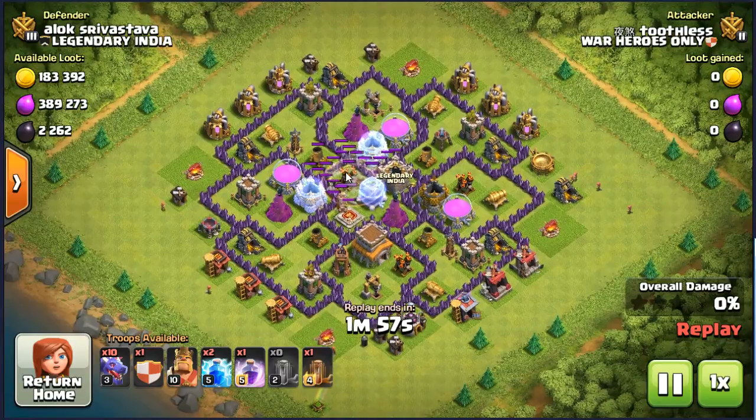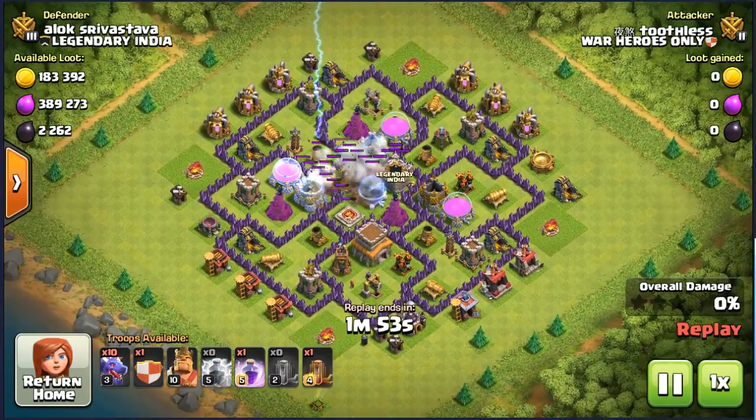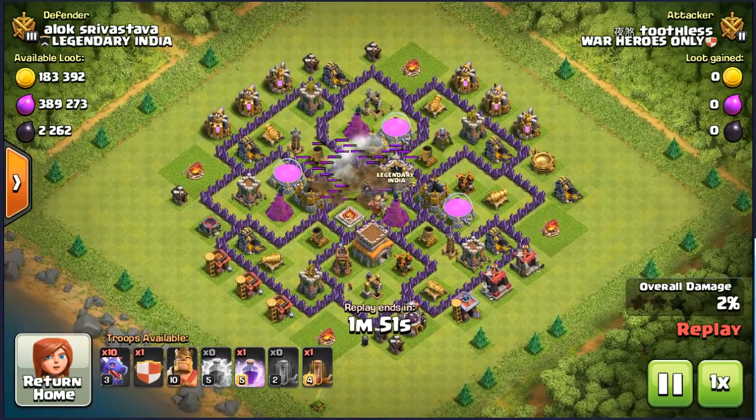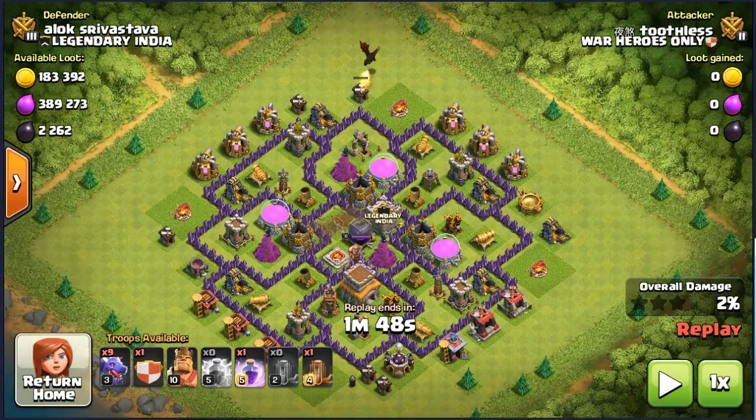Use an earthquake plus two lightning spells to take out one of the air defenses that are hard to reach by your dragons and balloons. 使用一个地震法术加上两个雷电法术毁灭其中一个飞龙和气球难以达到的防空火箭